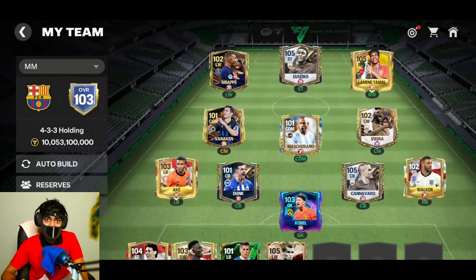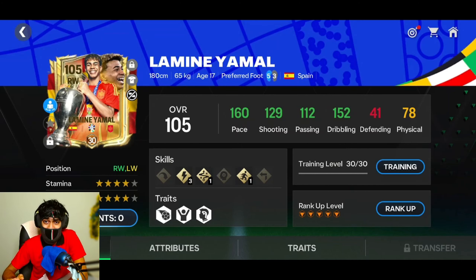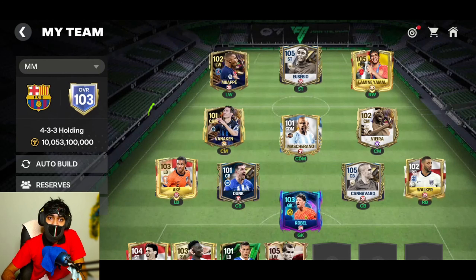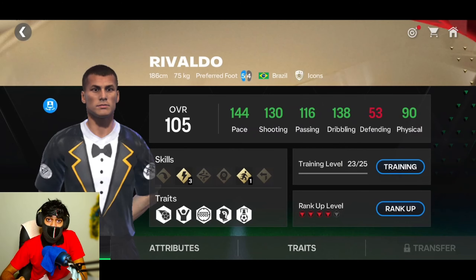Starting with attack: at left wing I have Kylian Mbappe. Even though I have Rivaldo on the bench, I start Mbappe because he has a stronger right foot. Left wingers are supposed to cut in and take a shot with their right foot. At right wing I have Lamin Yamal, who has a stronger left foot — that is his goal-scoring foot. A left winger mostly uses his right foot and a right winger mostly uses his left foot to score goals. Rivaldo is benched because of his stronger left foot; he is preferable as a right winger.